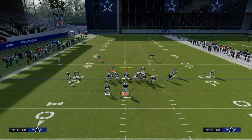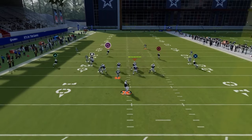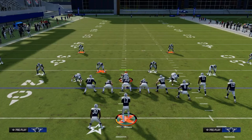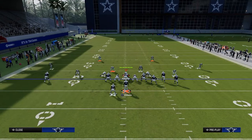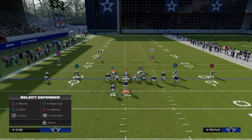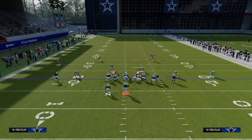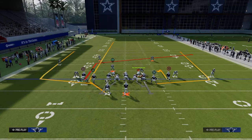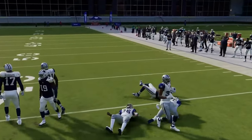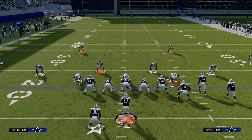We'll go to four verticals, hitch this guy, post the left side receiver and streak the running back. Let's say he fully commits to stopping the hitch — if you throw this play enough, they will basically full commit to stopping your hitch route. If they do fully commit, the tight end flat will be able to be thrown. The cool part about these wheel routes is they get really good route-catch animations, which makes them very useful for the offensive scheme as a whole. This is one of my favorite setups.